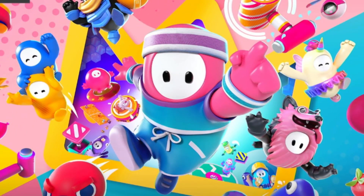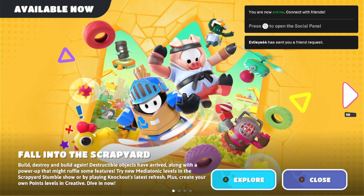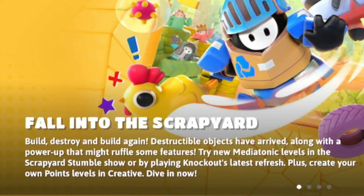Wow, look at the new learning screen! Hello everybody and welcome to the Scrapyard Stumble update — probably the biggest fall guys update I have ever seen. Post-season, fall into the scrapyard: build, destroy and build again. Destructible objects have arrived, along with a power-up that might ruffle some feathers. Try new Mediatonic levels in the Scrapyard Stumble LTM.